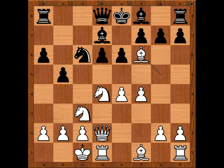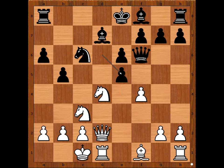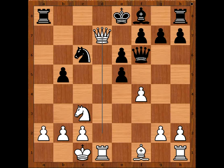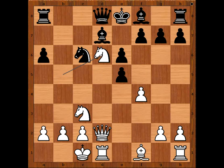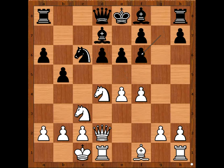Bxf6, black to move. Pawn takes bishop. Why not Qxf6? If queen takes on f6, then e5. And after dxe5, knight on d takes on b5. And if pawn takes knight, cxd7. So perhaps after knight takes on b5, the queen must go back to d8, and then knight to d6 check — and white is better. Back to our game.